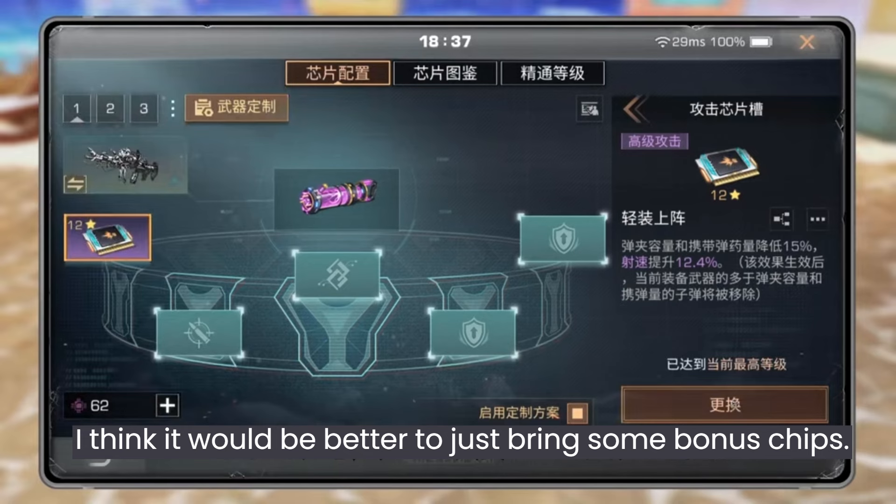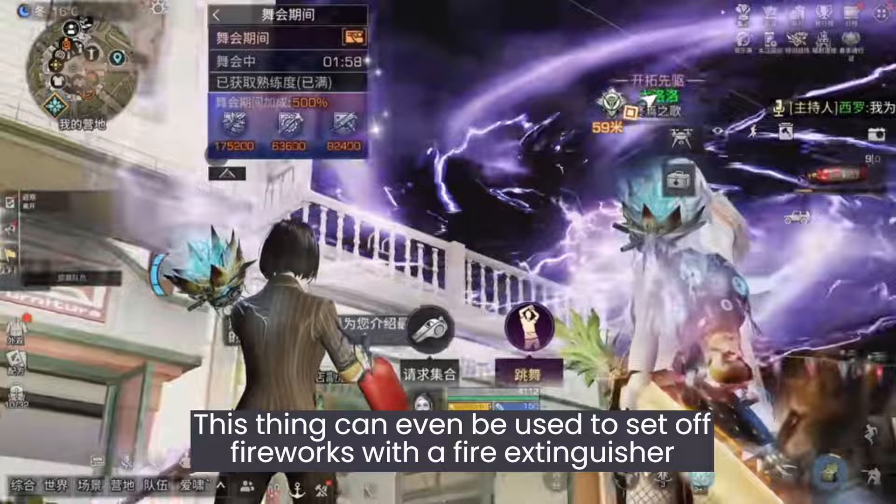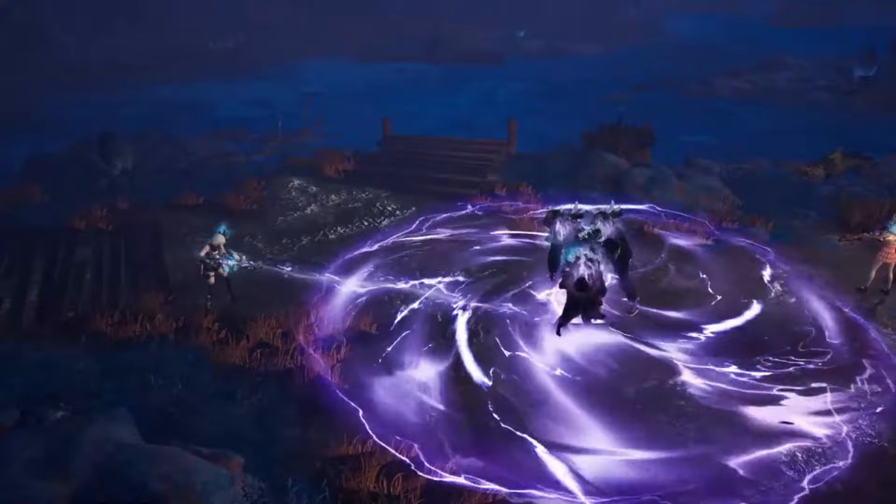When you eat some food, your firing rate will also increase. This thing can even be used to set up fireworks with a fire extinguisher. That's it, survivors — do you think it is worth having? Let me know in the comments. Thank you for watching, I'll see you guys in the next video, bye bye!